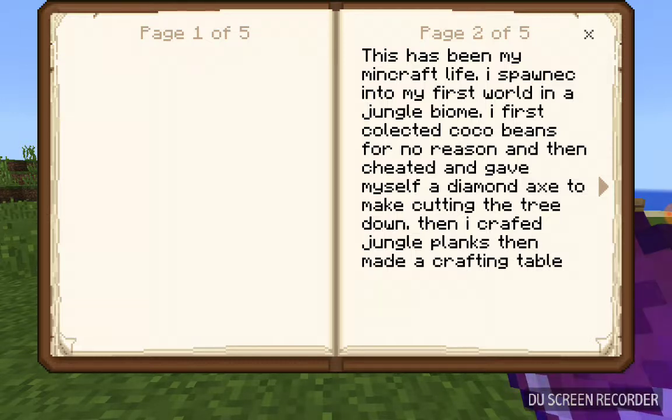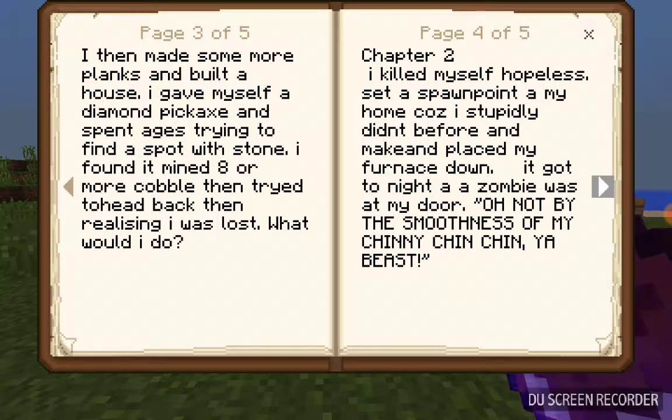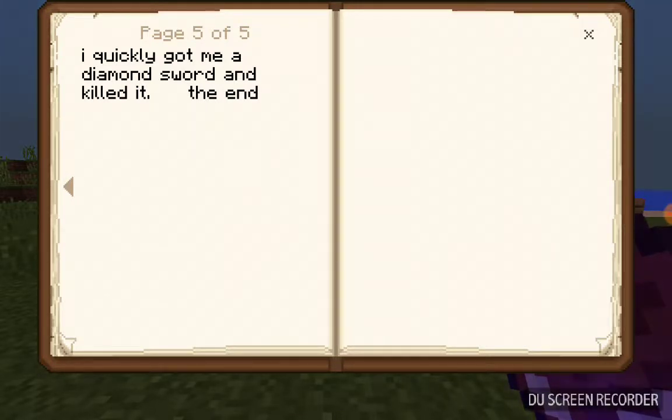Then I crafted jungle planks, then made a crafting table. I then made some more planks and built a house. I gave myself a diamond pickaxe and spent ages trying to find a spot with stone. I found it, mined some cobblestone, and tried to head back, then realising I was lost. What would I do? Chapter 2. I killed myself, hopeless. I then set a spawn point at my home because I stupidly didn't do it before. I placed my furnace down. It got to night and a zombie was at my door. 'Oh not by the smoothness of my chinny chin chin, you beast,' I shouted. I quickly got me a diamond sword and killed it. The end.